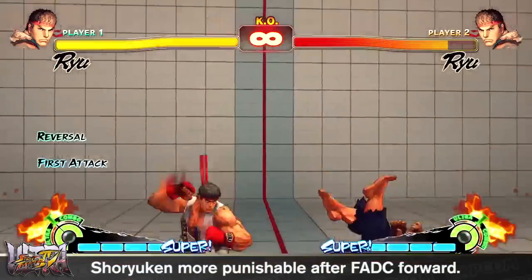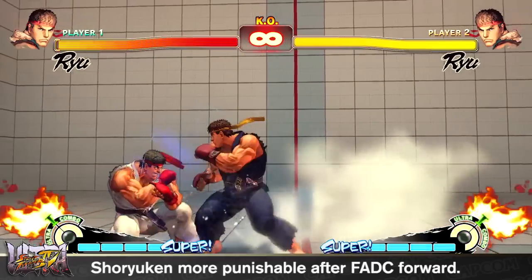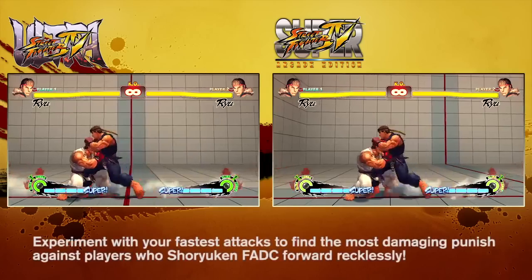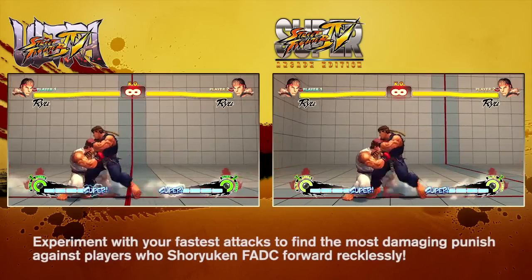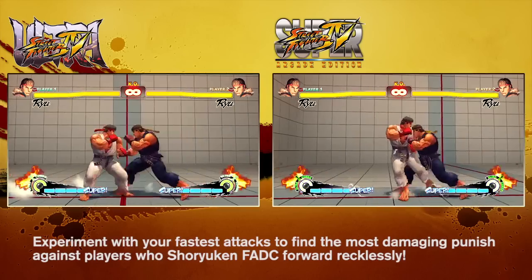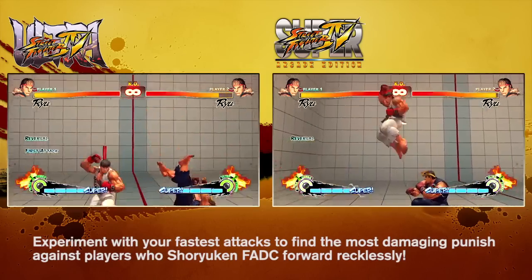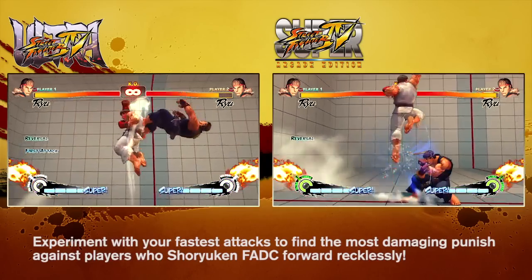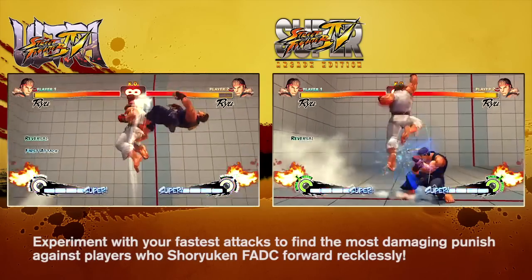Ryu's Shoryuken is one of those specials that you really love if using Ryu, or really hate if fighting him, due to the perceived high reward and low risk associated with it. To address this, Ryu is more punishable when the player attempts to focus dash cancel forward after a light or medium punch uppercut. Previously Ryu players were able to throw this attack out without having to worry about the consequences, but that's all changed.